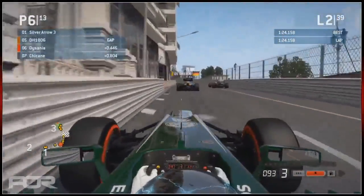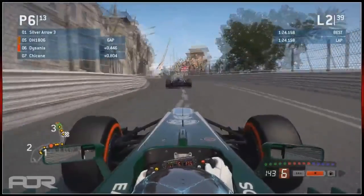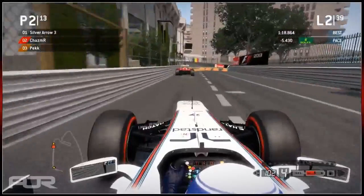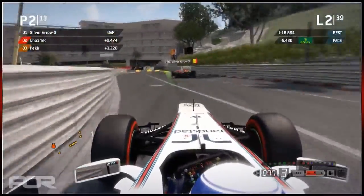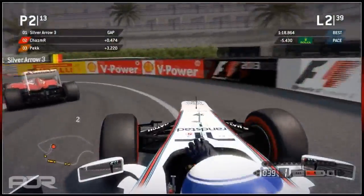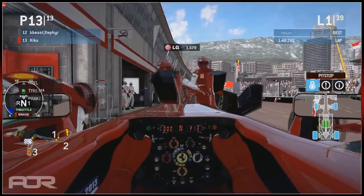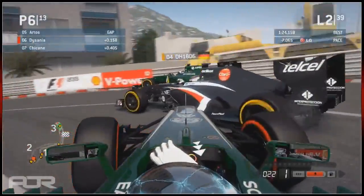DeSanya is going around Artos, maybe looking to take the position. Chasma's still right on the back of Silver and not getting away with the lead. Going around the hairpin gets a bit wide, and Kiku is of course pitting after that unfortunate crash. There was just a lot of lag involved in that incident, and Artos got caught up in it too.